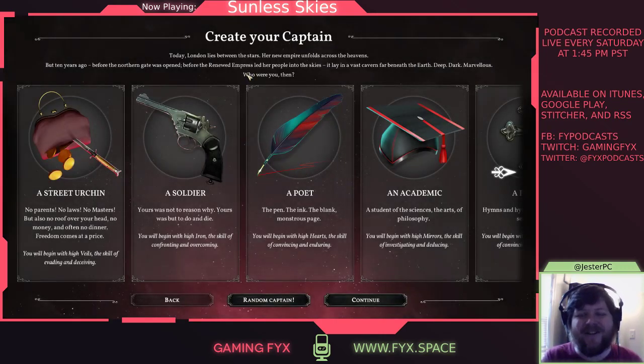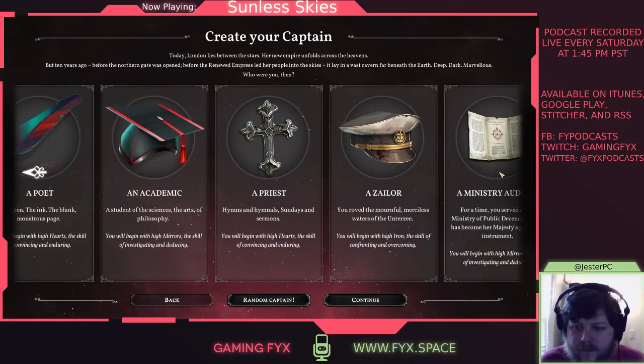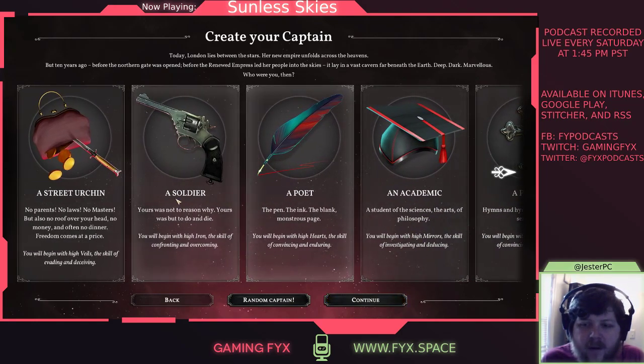Now that we've played through the tutorial, this is character creation. "Today, London lies between the stars. Her new empire unfolds across the heavens. But ten years ago, before the northern gate was opened, before the renewed empress led her people into the skies, it lay in a vast cavern far beneath the earth — deep, dark, marvelous. Who were you then?" I like to play these games as more of a sailor, but there are cool options: auditor, revolutionary, academic. I might go with academic.